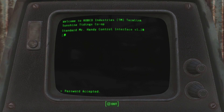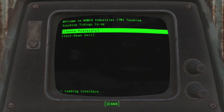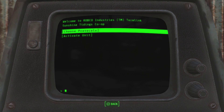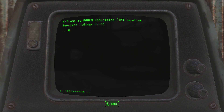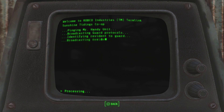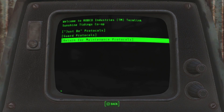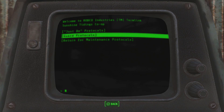Got it. There we go. Mr. Handy controls shut down. Wait — guard controls. Return for maintenance protocols. Activate unit.